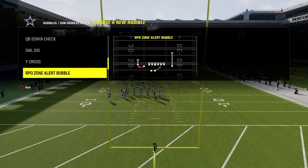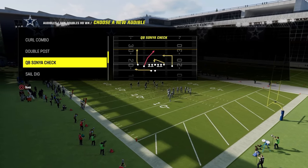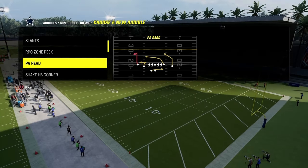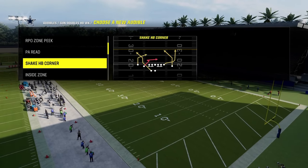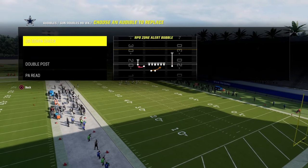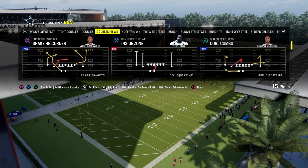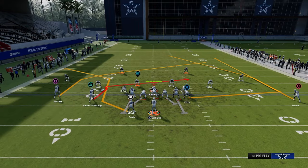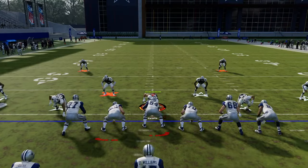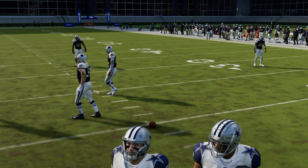As far as the other audibles I like to utilize, I really like this QB Sonya check play. I don't really like four verticals out of this. PA Reed Shake Halfback Corner is going to be our base play — we'll talk about that in a minute. And I like double post. You could put sail dig in here, but I'm going to leave PA Reed and come out and run Shake Halfback Corner. How I like to run this is with your tight end to the short side of the field — I think it's the best that way and gives you the best spacing possible.